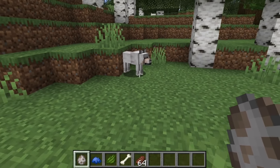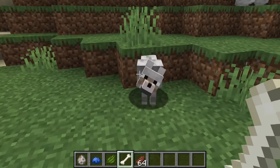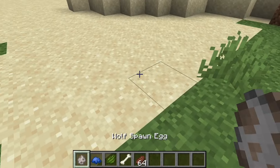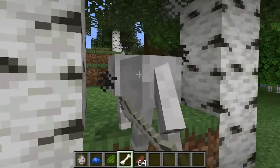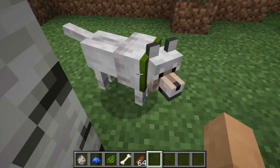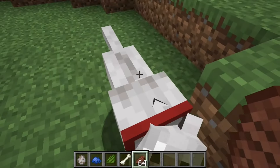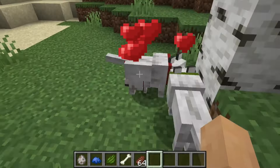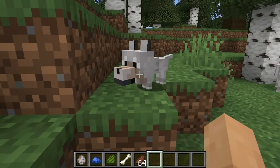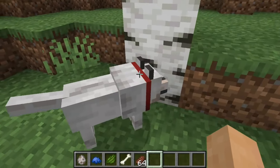Wolves have seen dozens of changes over the past few updates, and in this brand new snapshot we're seeing even more. Now when you have two different types of wolves with two different colors, the baby wolf will be completely randomized based on color. So say we have this green color here — we give both wolves a little bit of steak, let them do their business, and we eventually get this little guy whose color is red.